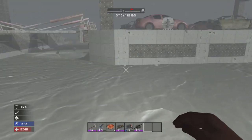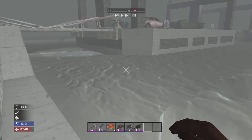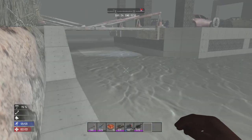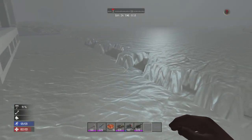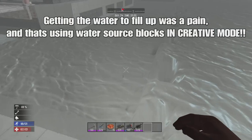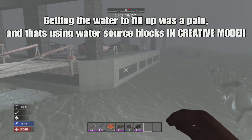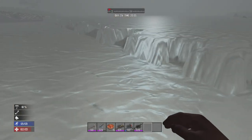I wanted to put steel spikes in just for the hell of it — for zombie protection and all that. I thought it would be kind of fun. Really, what took the most time of building this was not placing all the concrete. It's getting all the water to go through and cooperate.